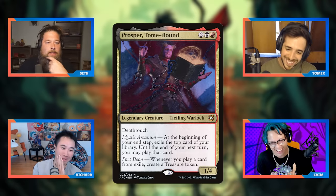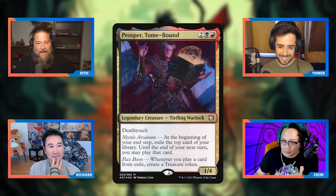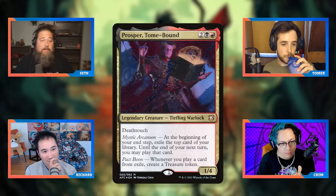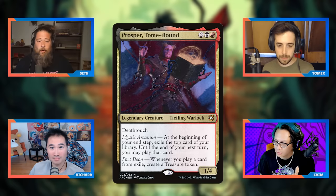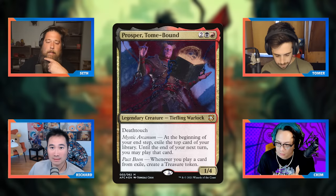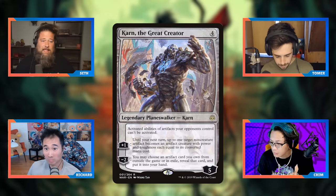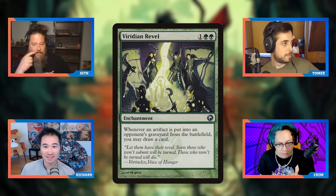What do you do when Prosper is popping off? It's not really practical to stop a Prosper deck from exiling cards and playing them. Outside of farewell-style sweepers, I don't think it's realistic. The best plan is to hate on the treasures, which also has upside since lots of treasures are in commander right now. Cards like Karn the Great Creator or Yasharn can keep opponents from using treasures for mana, or you can play Viridian Revel, which draws you cards when treasures get sacrificed.